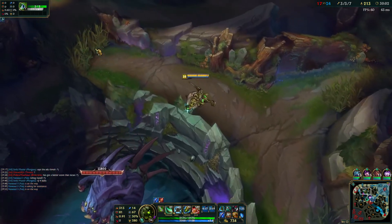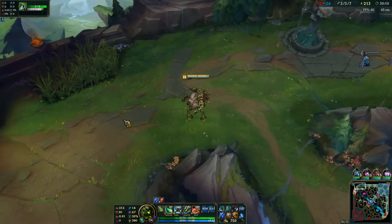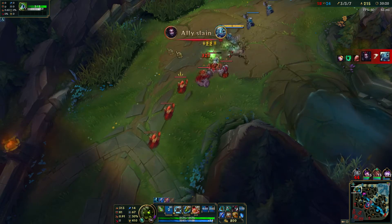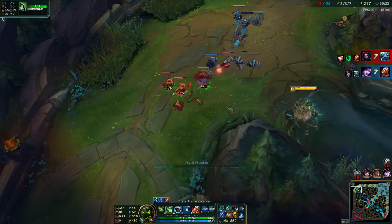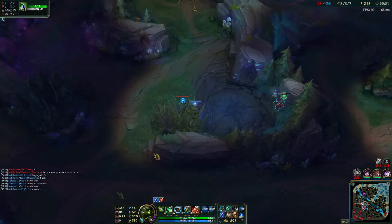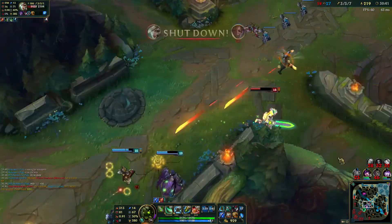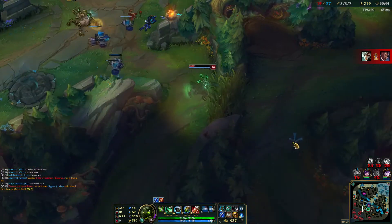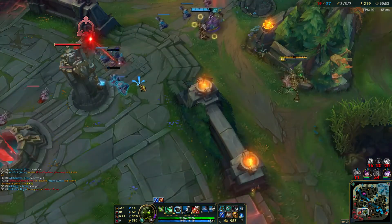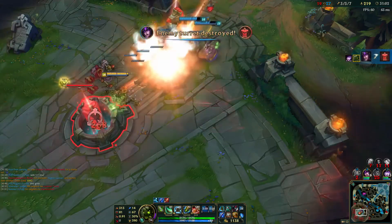Riven I can kill — I'll wander top. She's got 40% CDR and a little bit of lifesteal. I have a lot of damage reduction. I got my team.